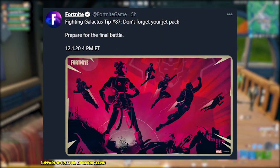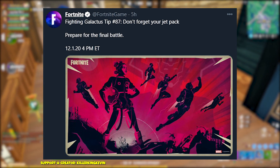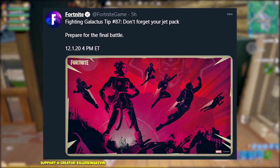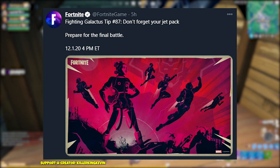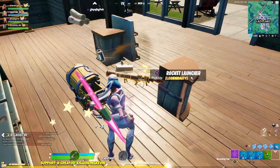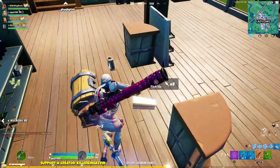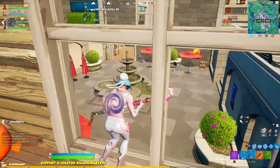If you take a look at what Fortnite has posted, it says 'Fighting Galactus tip #87: Don't forget your jetpack. Prepare for the final battle.' So I think they're really trying to get ready for Galactus to come onto the map, and they're preparing to literally just leave the map and run away.